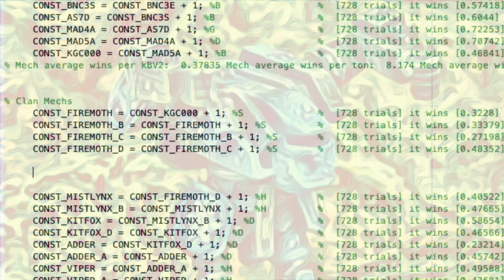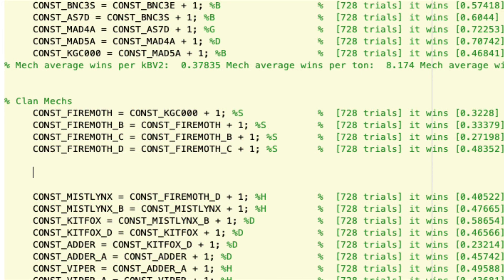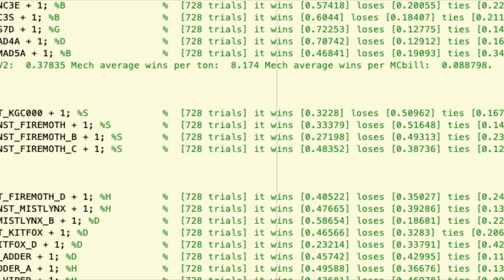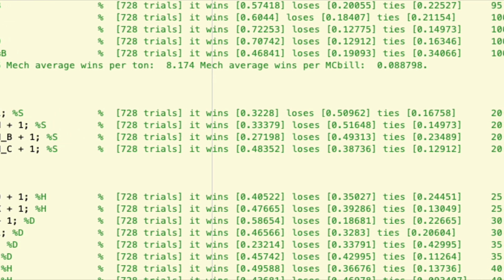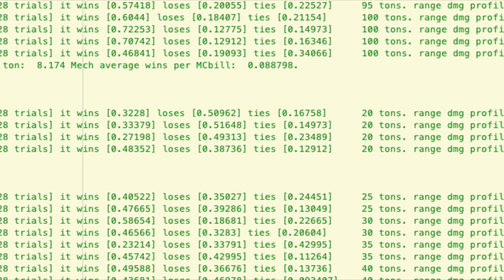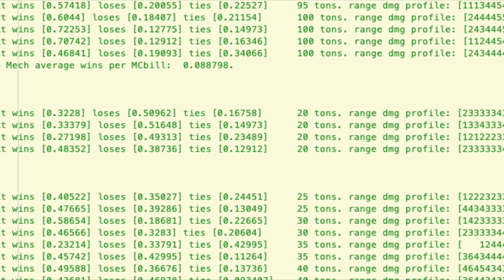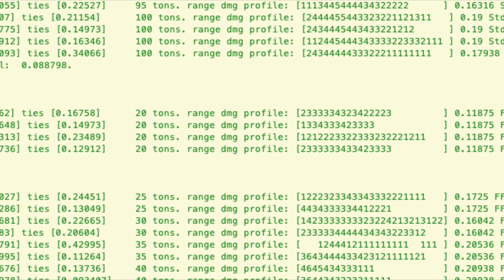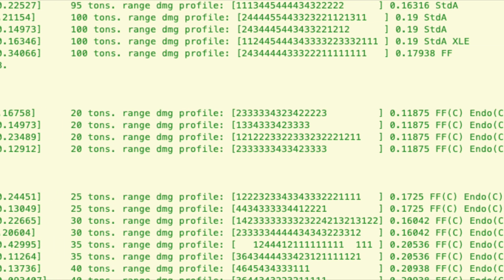Now let's talk actual combat performance. In the simulations, for 728 trials, the Fire Moth Prime wins 32% of the time. The other variants are similar, except Fire Moth D, which wins 48% of its battles — basically winning almost as much as some of the lighter heavy Inner Sphere mechs or the heavier medium Inner Sphere mechs.